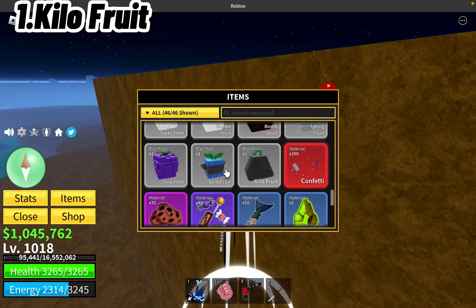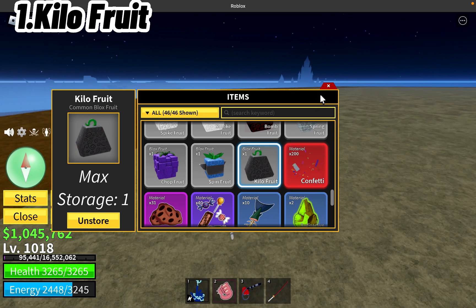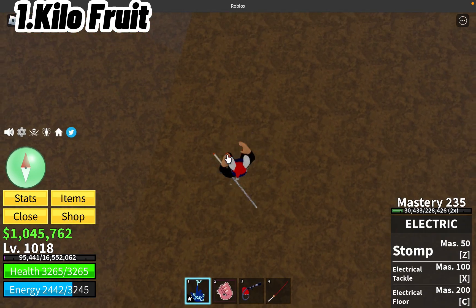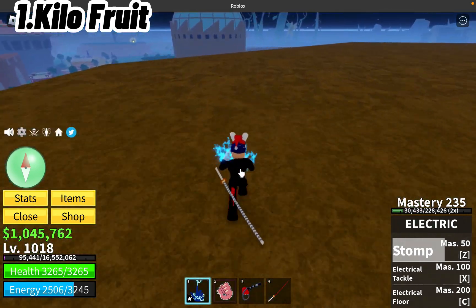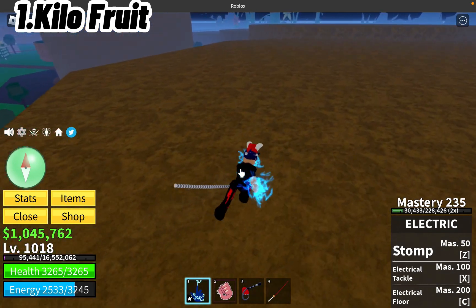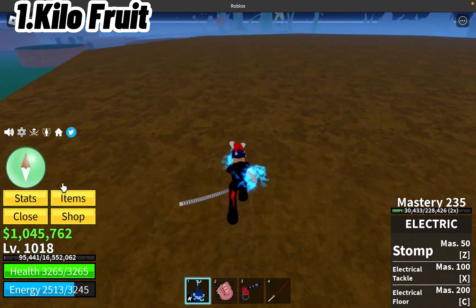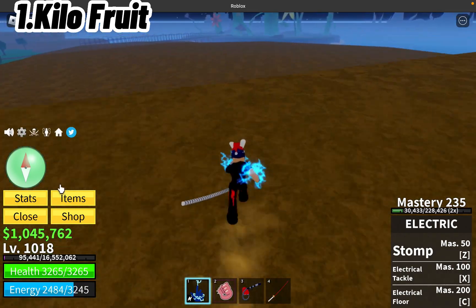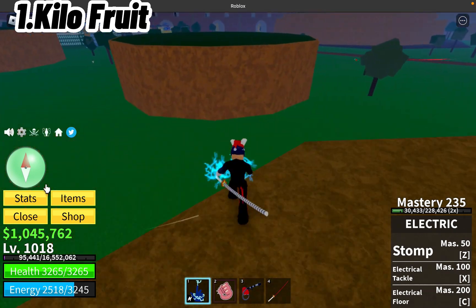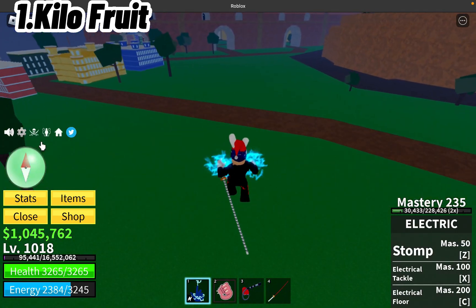I want to show you the Kilo fruit right here. The Kilo only has four moves, and one of the moves doesn't even do any damage. The first move is just going straight down — you just go straight down. That is so bad because there is no constant damage. The damage is only like 1,000. Look at my stat points. And when you finish the 5,000 Kilo move, it does constant damage — that's the only move that does constant damage — but the constant damage is so low. What's the point of constant damage when it's so low?